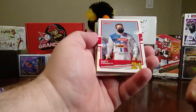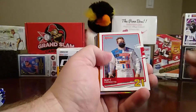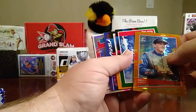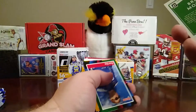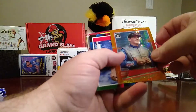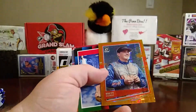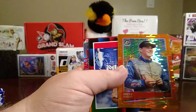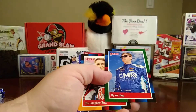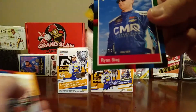Here's the look at the regular base card — we have Matt Benedito. We have an orange prism optic, and that's Brett Moffitt — some kind of orange parallel. Then we have a 2021 Donruss of Ryan Sieg, and that is numbered to 99.